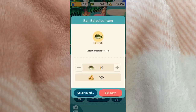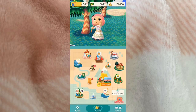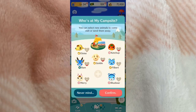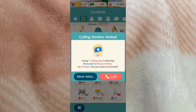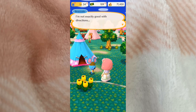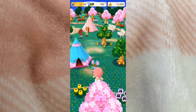We've finished all the furniture requests for Broccolo, so let's go invite him to the campsite. I think I'll have to let someone leave first — I'll send Carmen home since she's been here a while. Before we invite him I noticed we need to raise the friendship level to at least five, so let's use a call card. I do have two of those. If you give characters a snack it raises their level, so let's see what we can do.